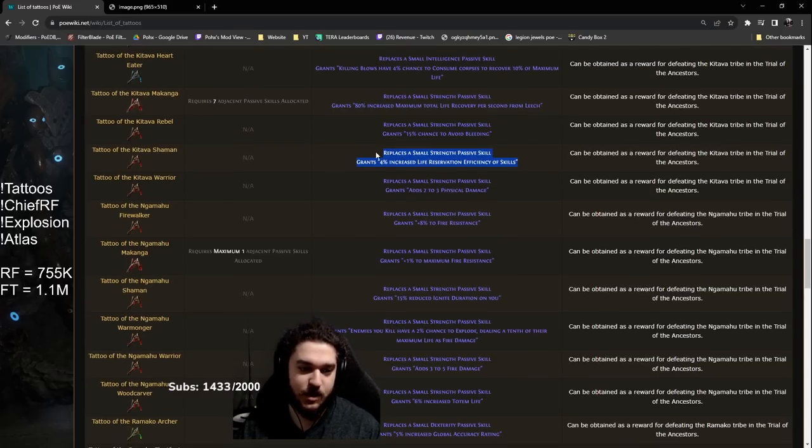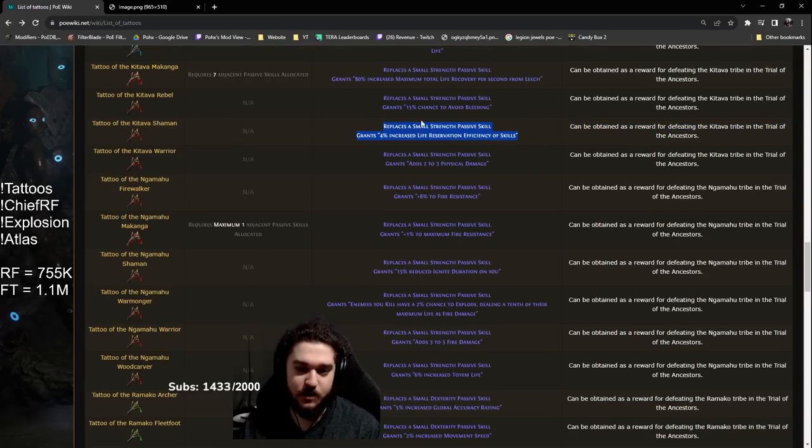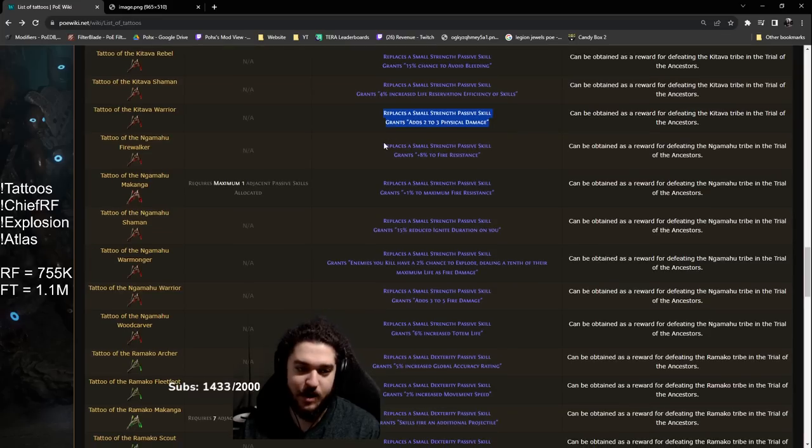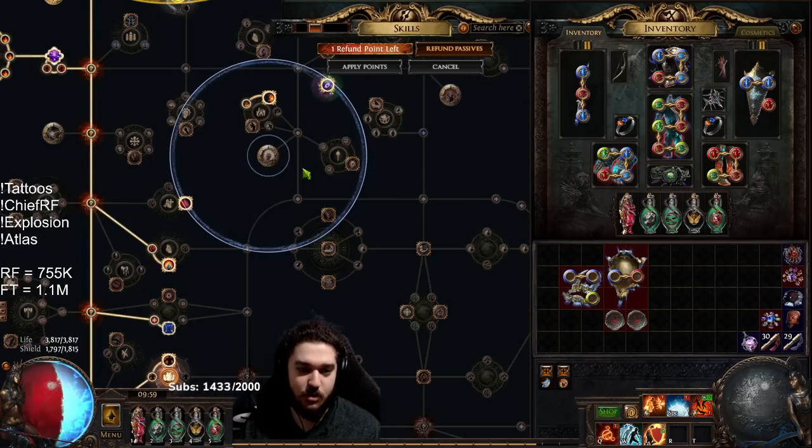Increased life reservation efficiency of skills — you could see if this is worth it on Arrogance Vitality; maybe that's equivalent to like a third of a life node — but I'm not really sure on this one, it would only be used in the Juggernaut variant. Physical doesn't matter. Fire res is okay — nothing crazy. One max fire res on a small passive — I can see this being good in the Chieftain variant, and also Juggernaut variants if you want to grab a Chieftain Melding setup. The only thing is it requires maximum one adjacent passive skill, which makes it one of the trickier ones.